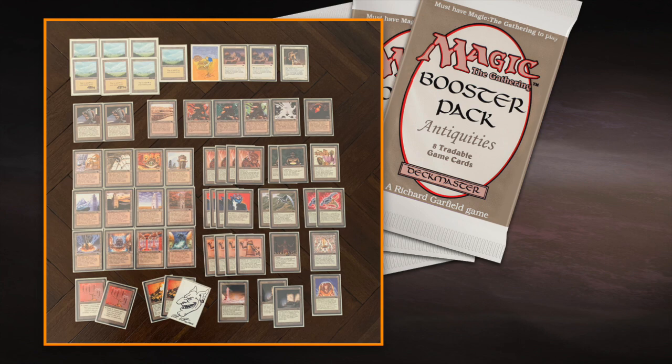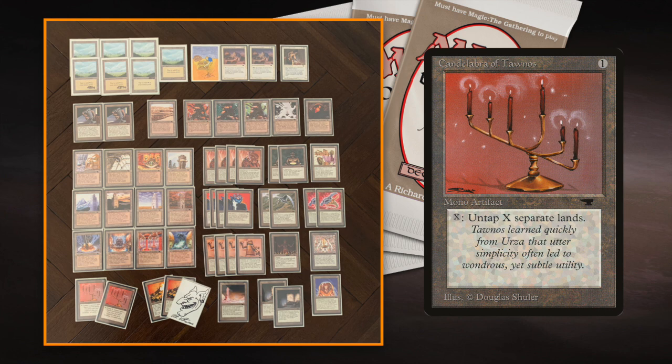The main engine of this deck works with Candelabra of Tawnos and Tron, so you can get tons and tons of mana. I want to use that mana to make a huge Rocket Launcher. I'm playing with three Rocket Launchers, one of which is an Artist Proof drawn by Pete Venters. Basically I want to activate the Rocket Launcher, pump a lot of mana into it with the Candelabra of Tawnos, get it back with the Argivian Archaeologist, and do it again.